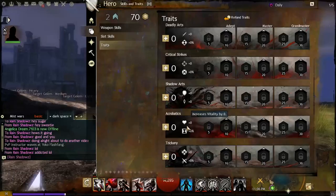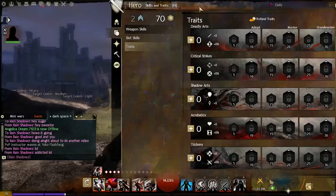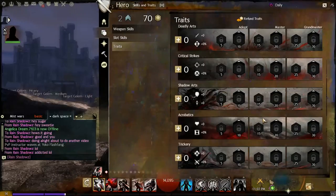The fourth tree will always govern Vitality, and for the thief in Acrobatics the secondary stat is Boon Duration. The fifth tree is always your class mechanic tree — for the thief that's Steal, governing Condition Damage and Steal recharge rate. The more points you invest, the faster Steal comes off cooldown. Steal has an initial 45-second cooldown, so fully traited to 30 points gives minus 30% off that cooldown.